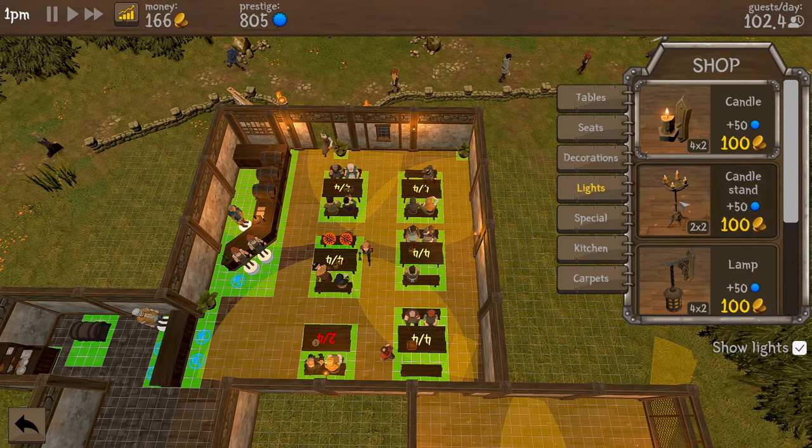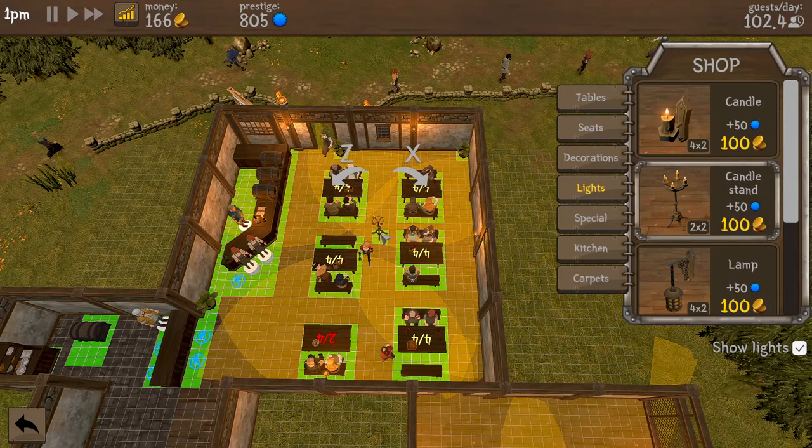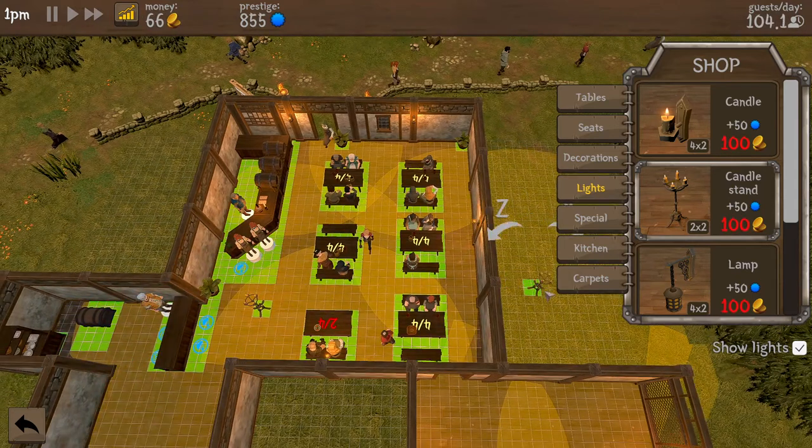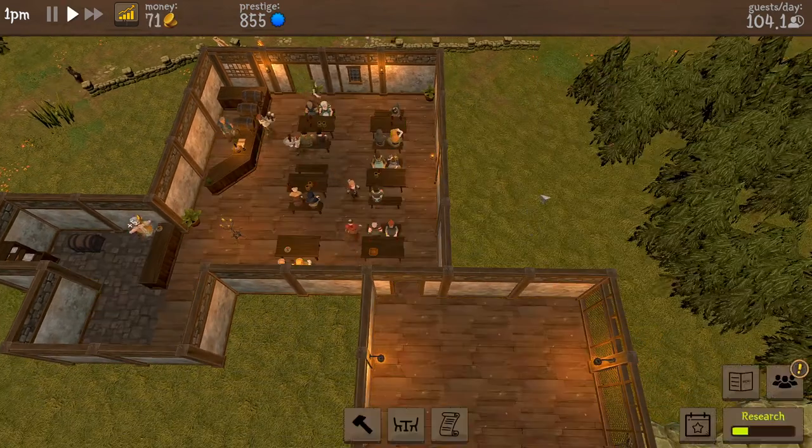There's a dead zone just right there. That would kind of solve everything but I want to put it a little further over so we can get some light over by the kitchen — that might be useful.